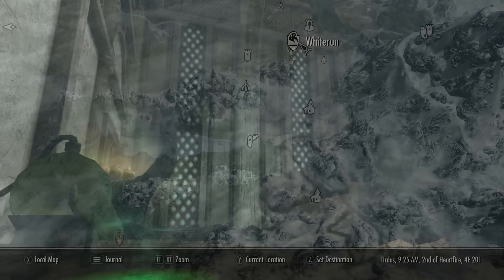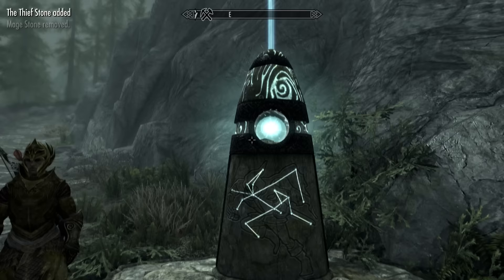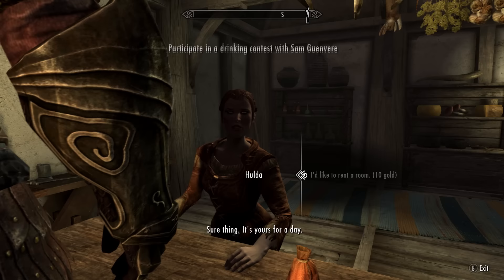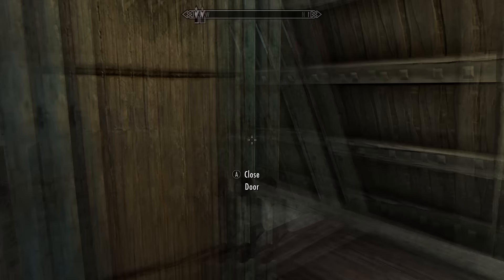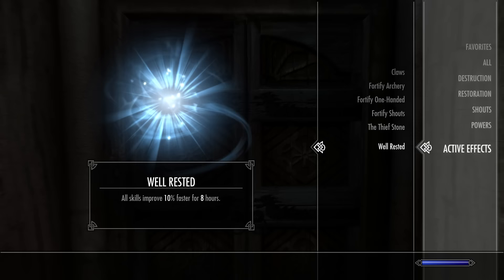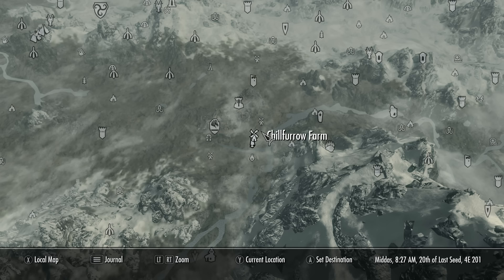Before we do the second method you're going to want to activate the Thief Stone, which is located here on the map at the Apprentice Stones. Once you are here, activate the stone and this will make your alchemy skill level up 20% faster. You're also definitely going to want to sleep in a bed that you own or in an inn to get the well-rested buff, which gives you another 10% experience boost for eight in-game hours. In total that gives you a 30% experience boost, which is huge.